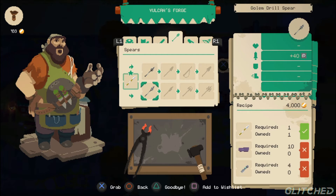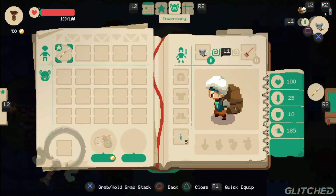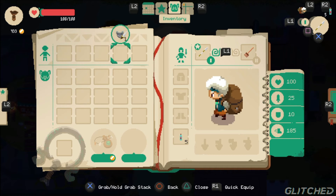The stats on armor pieces can be a little bit more complex, with light armor giving fewer bonuses to health but increasing one's speed and mobility. The same can be said about the heavy armor giving loads more health at the cost of speed.